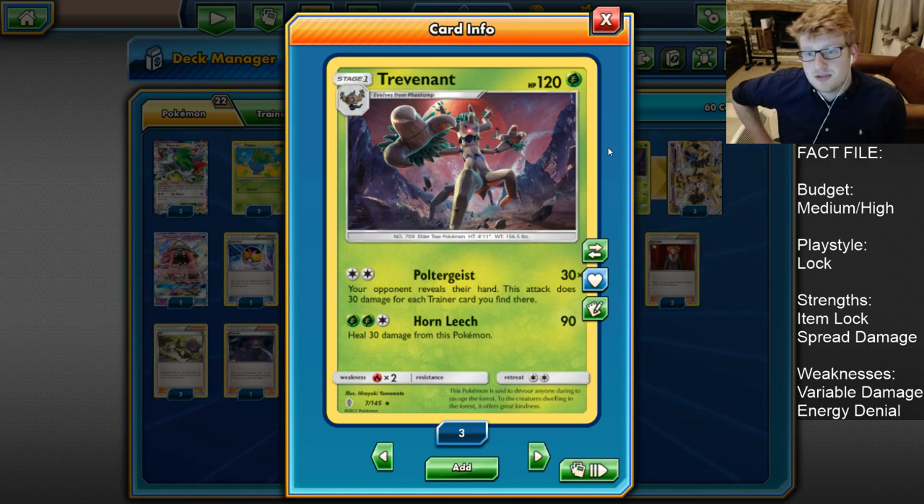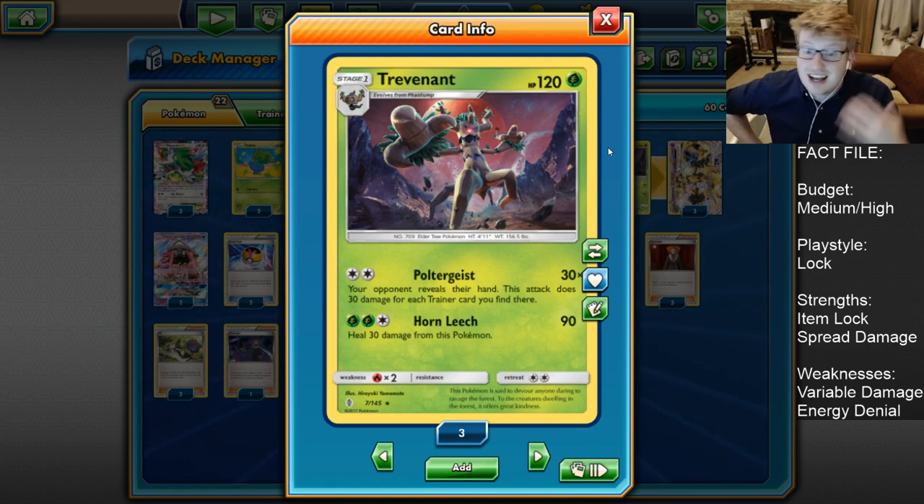We are Grass-type, so naturally we can hit things like Lapras quite hard, which is potentially going to be more popular because of Aqua Patch. Just in general, decks that have a lot of Trainer cards are going to struggle. Think about the new Sylveon, that is really low on Pokemon and energy and just plays tons of Supporters and other stall cards - Poltergeist is going to be doing a lot of damage in those cases. Additionally, Tauros Garbodor is going to be using lots of Hammers and things like that that we can turn off with Vileplume, then they get stuck in their hand, and Poltergeist again gets very strong.